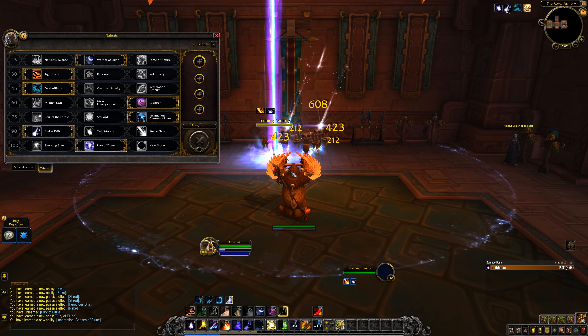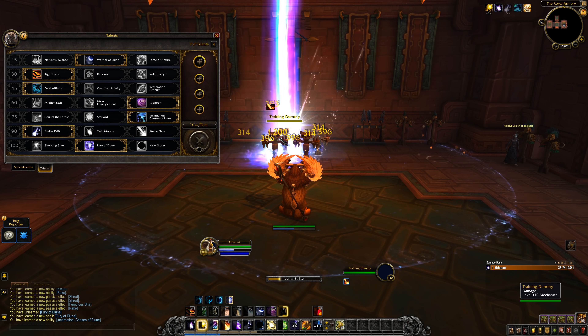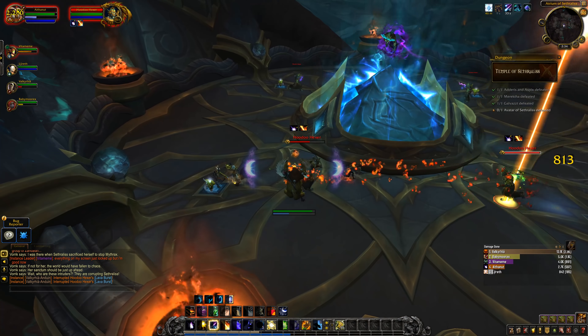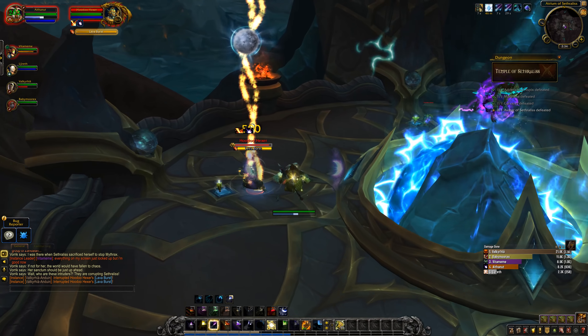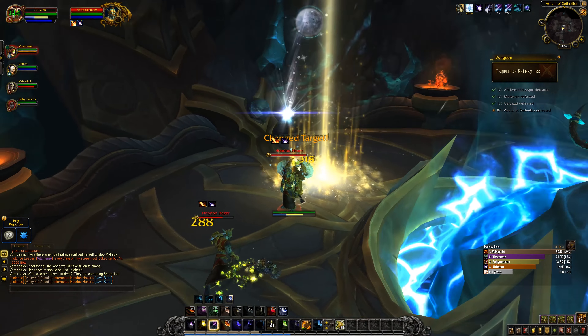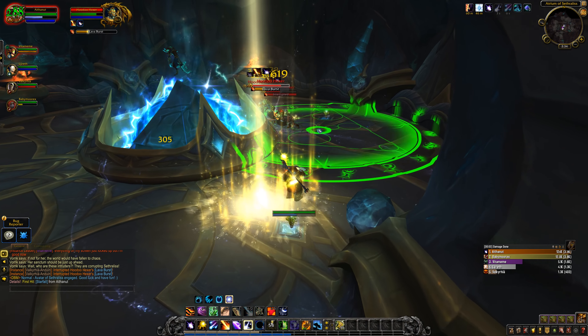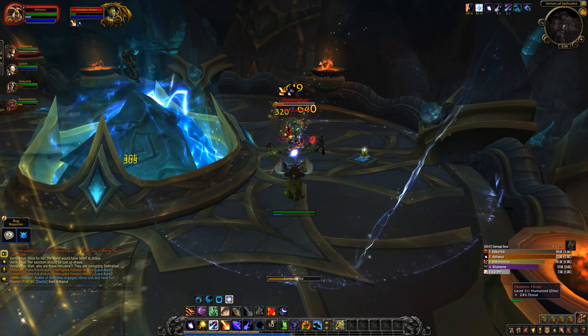On the last talent tier you get options that improve Astral Power: your Moons working the same, Shooting Stars giving Astral Power on Moonfire or Sunfire ticks, and Fury of Elune — now a 1-minute cooldown that damages everything around in a moonbeam for 8 seconds and grants 40 Astral Power. Overall, don't be discouraged that Balance is at number seven — it plays better than in Legion. Single target could still improve a bit, but in general it's more engaging and interesting with all these changes.